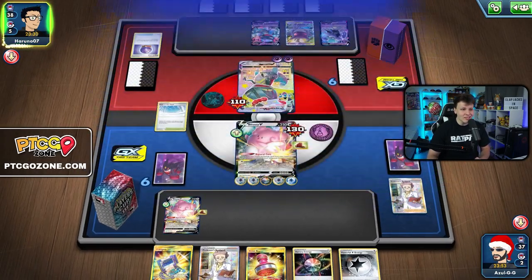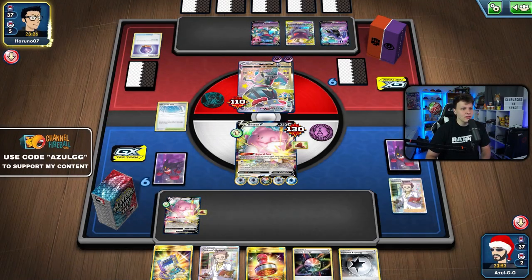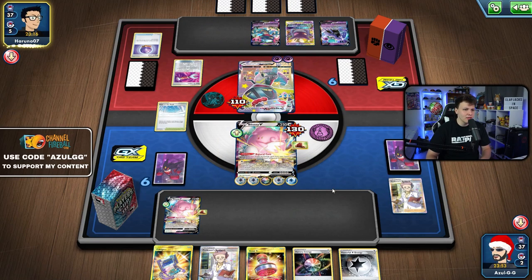Bench the Blissey, attach a new Cape — if we get Marnie we'd rather have that in play. Blissful Blast for 70 damage! Next turn we're doing 160. With the active plus 50, we can KO for 210 next turn — I'm definitely going for that. Put the energy here and get the knockout next door.